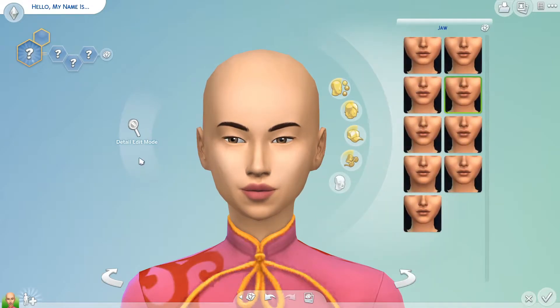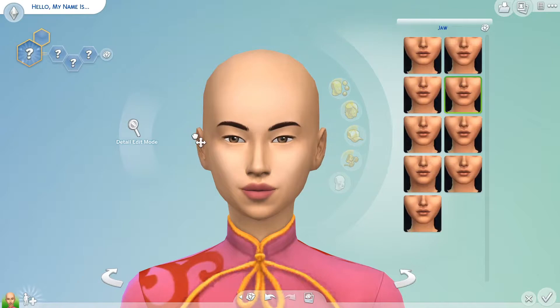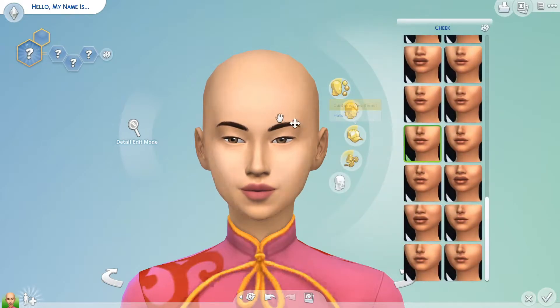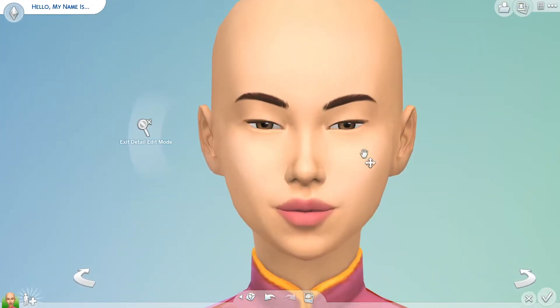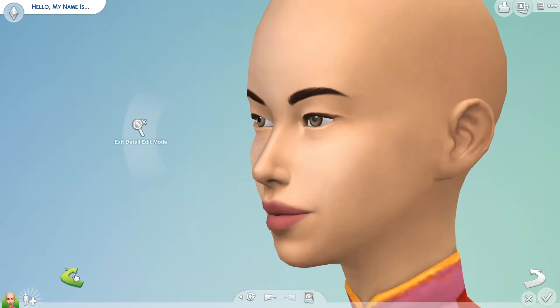I'm making her chin a little longer, then fixing up her face with small details — nothing too big. I went back to her eyes to straighten them up a little. I kept looking at her eyebrows and I don't like them, so I'll go back and change them later. Her ears I went with like a medium size — they stick out a little but are still pretty small. For her nose, I changed it so it sits a little higher up, going for more of a cutesy but elegant face.